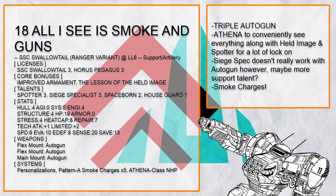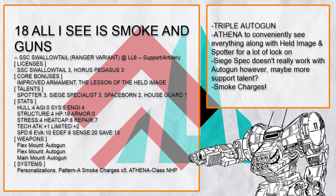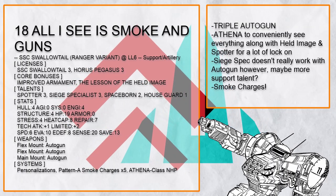All I See is Smoke and Guns is a triple autogun Swallowtail instead, with Athena to see everything plus the Held Image and Spotter combo for all the lock-on. Also has smoke charges — however, autoguns don't benefit from talent, so having Siege Specialist isn't exactly useful here.